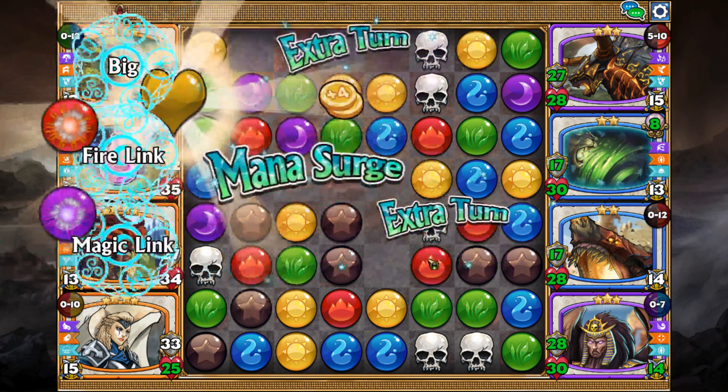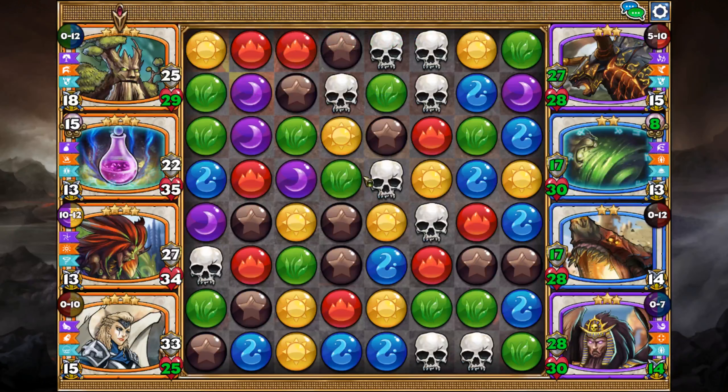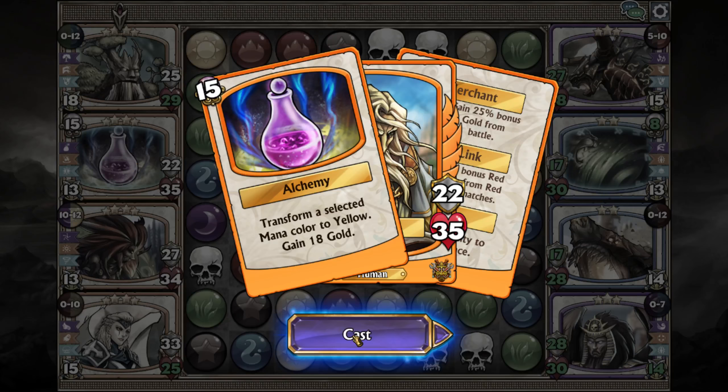Basically the idea here is you're just looking for looping, so I'm gonna try to get as many extra turns as I can, get everybody up in terms of power. The goal is just to get as many extra turns as possible, which is why frozen is such a big deal.